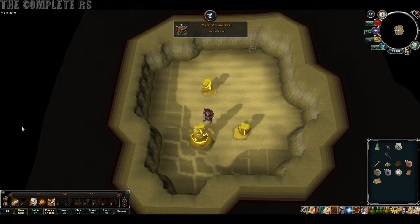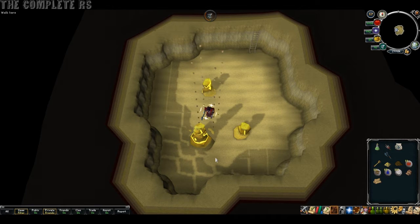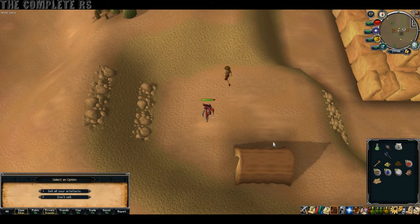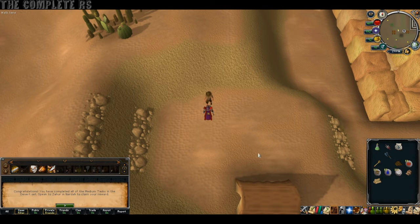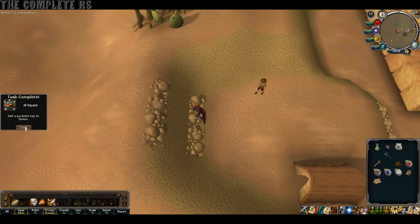Now, lastly, all we need to do is head down to the Agility Pyramid. If you did bring a Pharaoh's Sceptre, it's option two. If you didn't, then it's slightly to your south. Either way, once you're down here, talk to Simon and sell him your Pyramid Top. If you don't have it, you can also complete the Pyramid while you're here. As soon as you've done it, that is the medium task set complete. Congratulations!